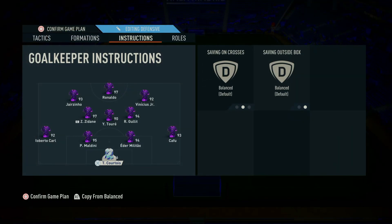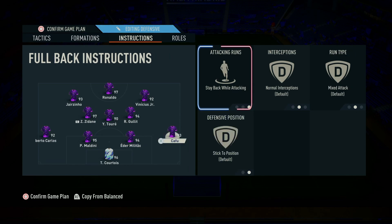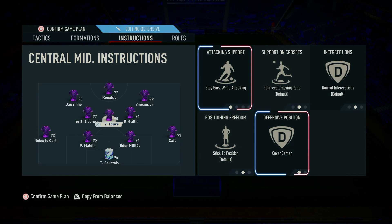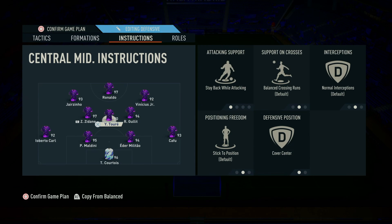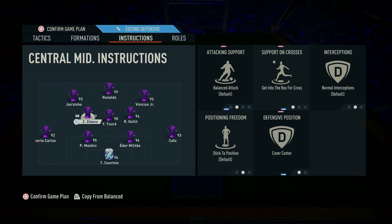Finally, let's cover the player instructions. Center backs: set Stay Back While Attacking to maintain their defensive positions. Full backs: apply Stay Back While Attacking to prioritize their defensive duties. Central midfielders: set the most defensive central midfielder to Stay Back While Attacking and Cover Center to anchor the midfield and shield the defense. Instruct the other two central midfielders to Balanced Attack, Get Into the Box for Cross, and Cover Center to provide support in the attack while still maintaining a defensive presence.